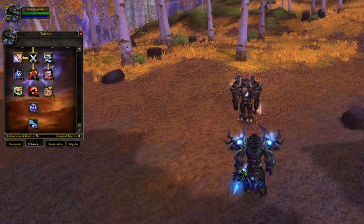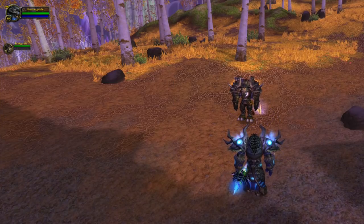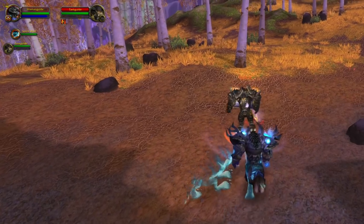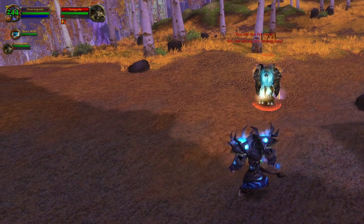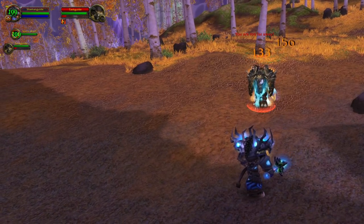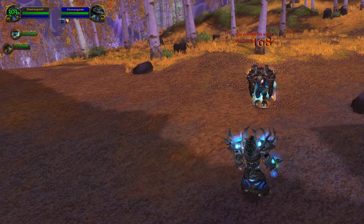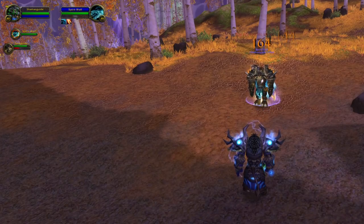At the bottom of the Enhancement talent tree you will find the talent Feral Spirit, allowing the Shaman to summon 2 Spirit Wolves for 45 seconds. The Spirit Wolves will be moving extremely fast, dashing and stunning the target, and whenever they do damage they will also heal the Shaman. This is a great cooldown for raid encounters where you take a lot of damage — use it to make sure that the healers don't have to prioritize you. It's also great in PvP to make sure you don't die right away.